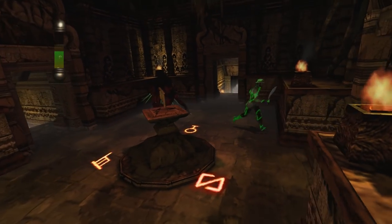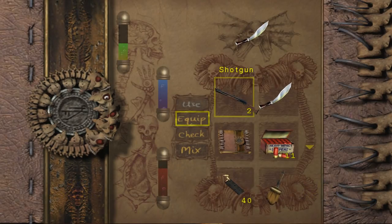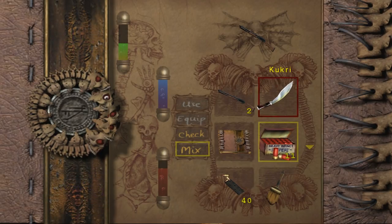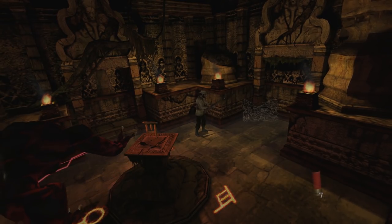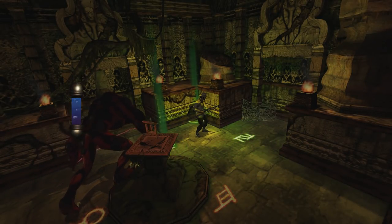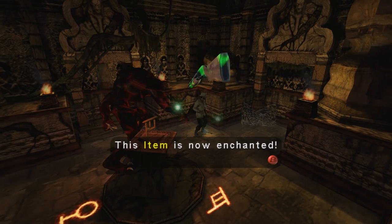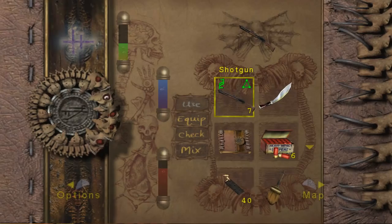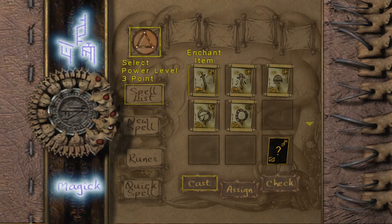Hey. Shotgun time. I guess I will load it. It's red — I shouldn't be using green, should I? No, I should be using blue. Blue is good against red. So enchant item, cast it as blue.